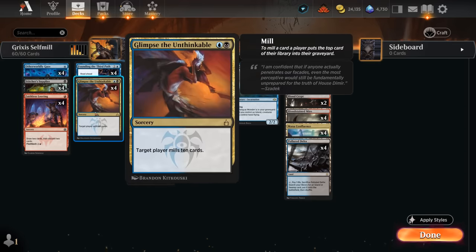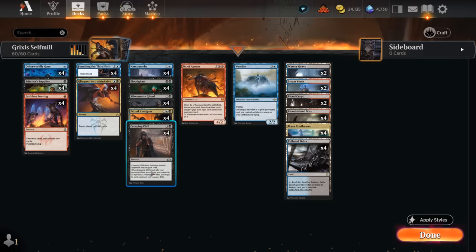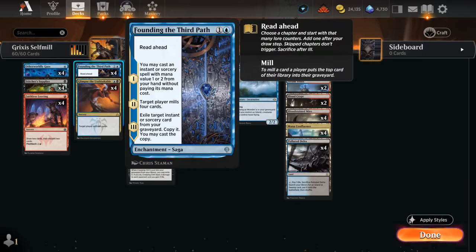The most impactful card in the deck by far is Glimpse the Unthinkable — just a blue and a black to mill 10 cards, targeting ourselves and putting a big chunk of our library into the graveyard. We can even cast it for free using Founding the Third Path: chapter one lets us cast a one or two mana spell for free, chapter two mills four, and eventually we can get something back from the graveyard. We can also read ahead if we don't have a Glimpse in hand.